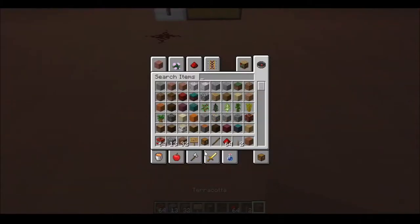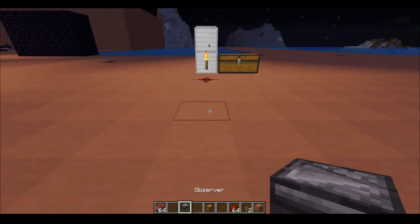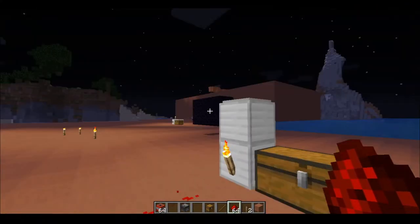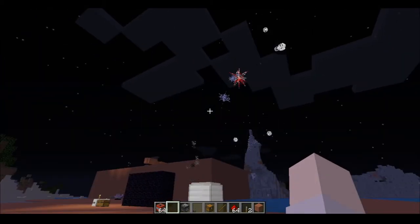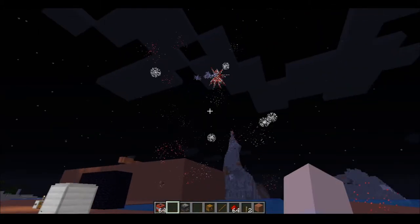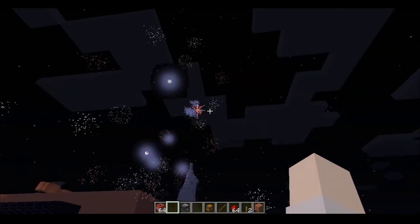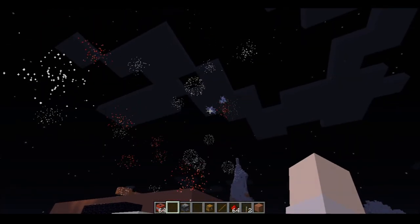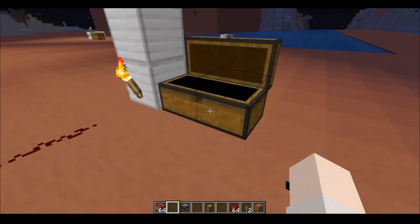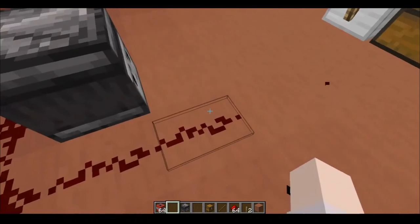Now I'm going to show you what happens if you automate this — I'm just going to use a bit of a cheat method using an observer. As you can tell, that can be very powerful, but also very costly in terms of gunpowder and firework rockets. So having a good creeper farm up is going to be very essential.